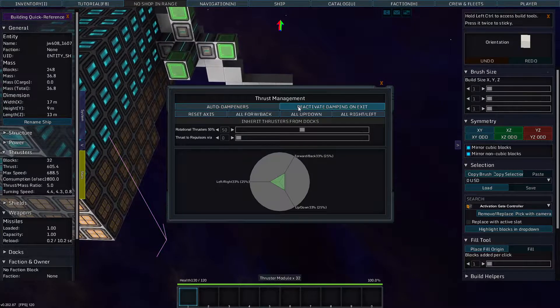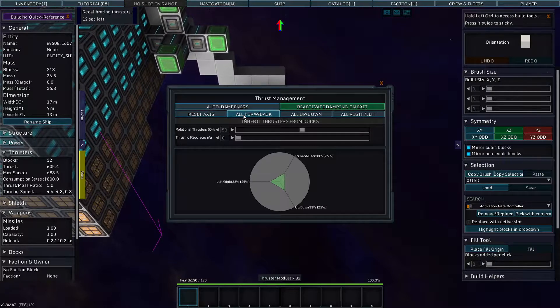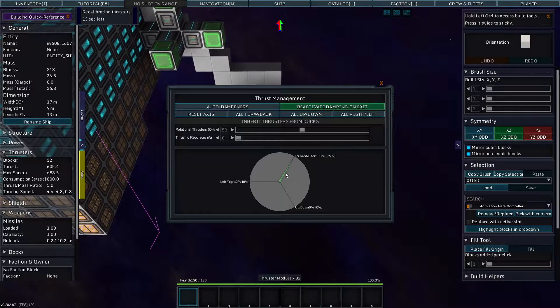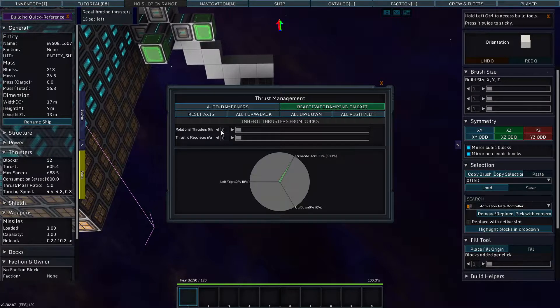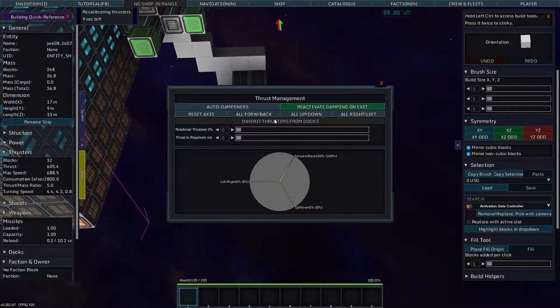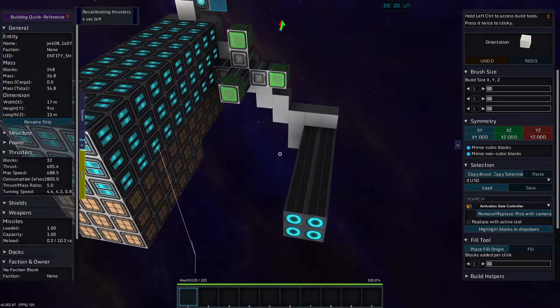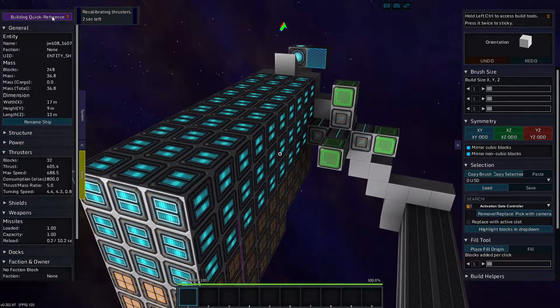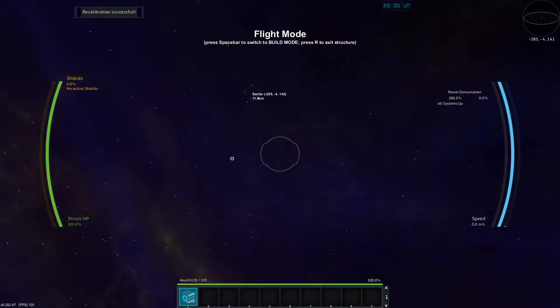So we're going to play with thrust management today. Let's turn off auto-dampening, reset everything, and do all forward and back. Rotational thrusters - no, let's do everything to the front. And we can't inherit thrust from docks because we don't have anything docked. Recalibrating thrusters - two seconds left, one second left. Now my thrusters are recalibrated.